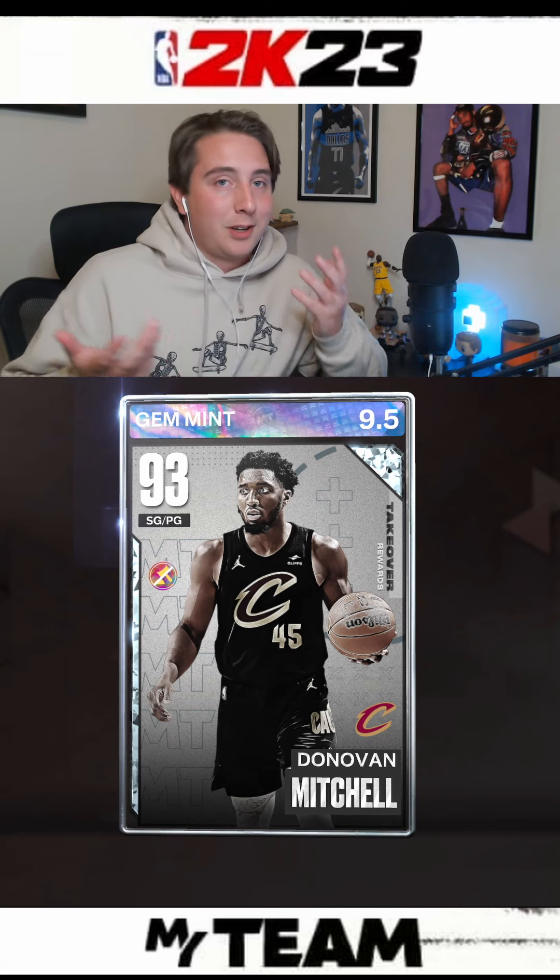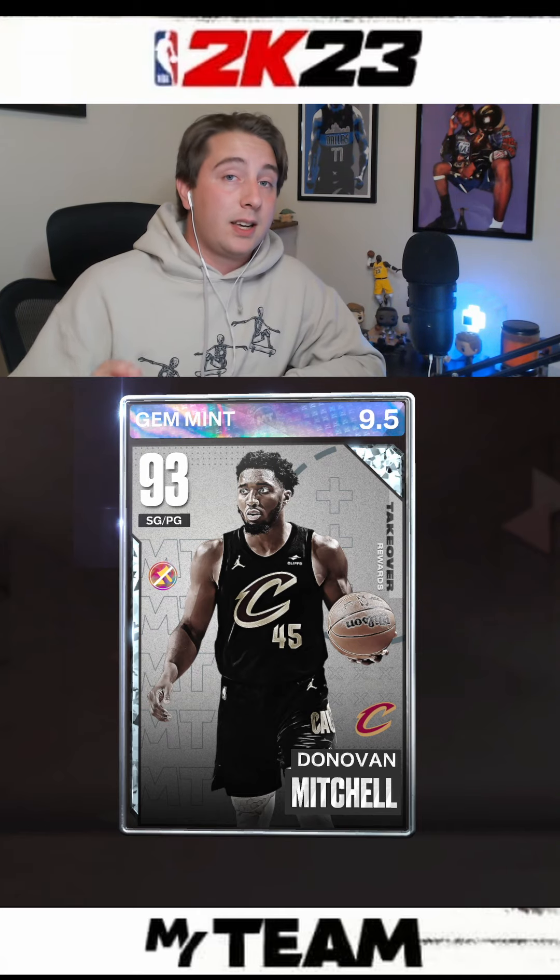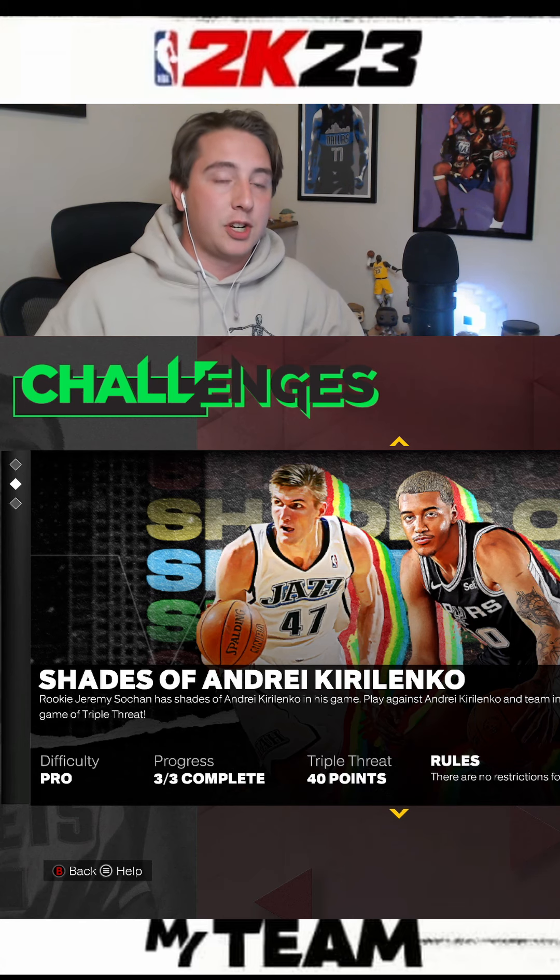The Shooting Guard Dunks is pretty straightforward — dunk with any Shooting Guard you'd like. And for double-doubles, I recommend using Donovan Mitchell in the Shades of Andre Kirilenko Challenge. It's really easy.